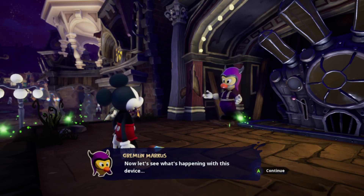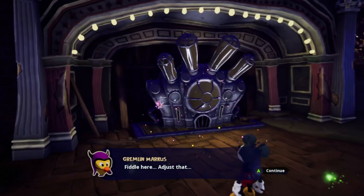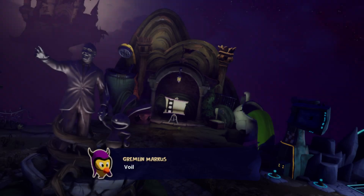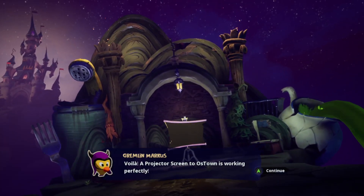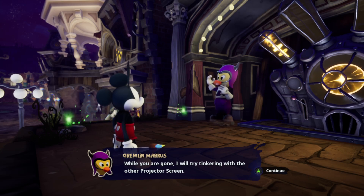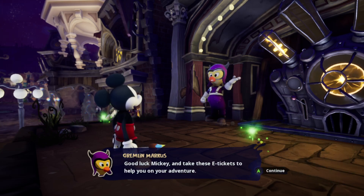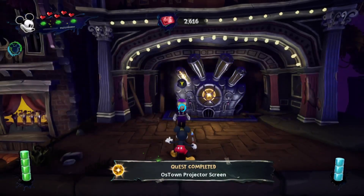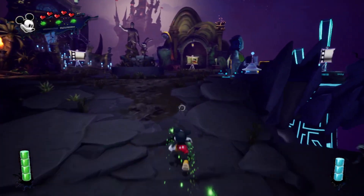'Now let's see what's happening with this device — fiddle here, adjust that. Voilà! A projector screen to Oztown is working perfectly! While you are gone, I will try tinkering with the other projector screen. Good luck, Mickey — and take these e-tickets to help you on your adventure!'